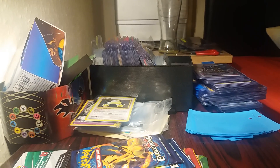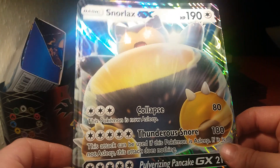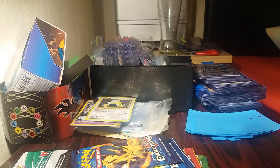We also get a Jumbo card which I'm going to send into grading along with my other 2. I need to get a couple more boxes to get some more Jumbos to grade. And we get a code card as well, but that one is going to be for my personal collection.